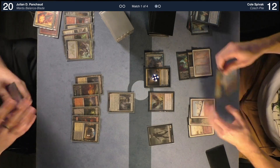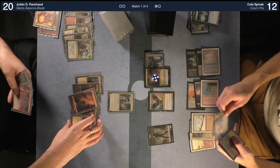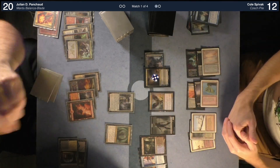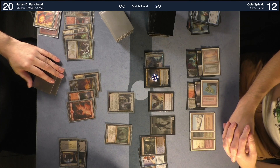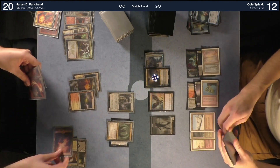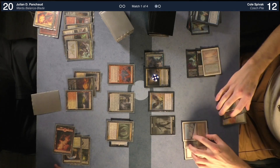Draw — a few cards in hand. I have four cards in hand, you have three. Scholar — trigger. I'll take this turn. I'm going to cast Grim Lavamancer. Pass to you. Untap, draw card.